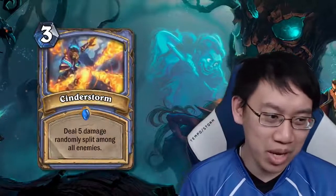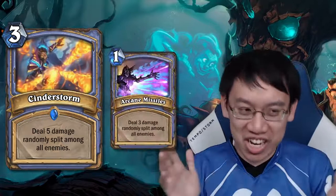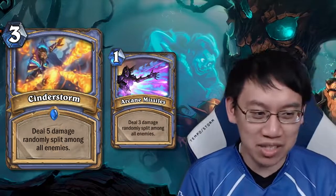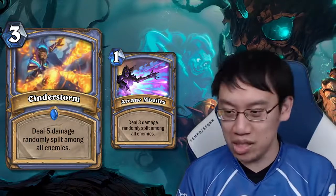Starting with Cinderstorm — 3 mana, deal 5 damage randomly split among all enemies. It's like Arcane Missile, except it costs 2 more mana and deals 2 more damage. Random damage tends to be bad; Arcane Missile tends to be bad.